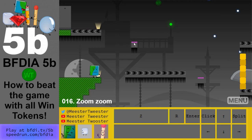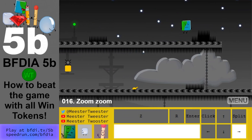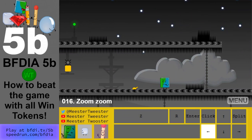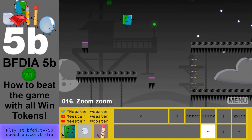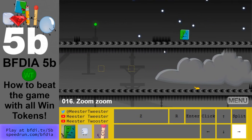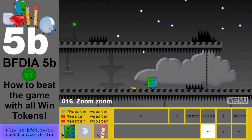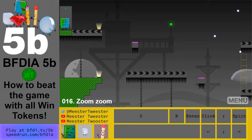Level 16: you get the win token by the spring — jump to the right. You get there by going from this treadmill, jumping onto the spring, onto that one, and to the right. Wait for these spikes, then jump off. Go right from the spring, do the treadmills over, jump off here, and you did it.